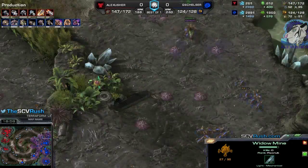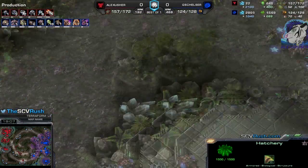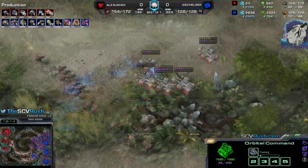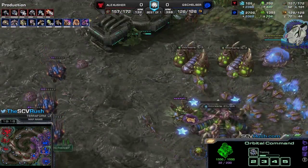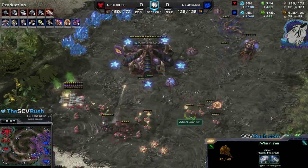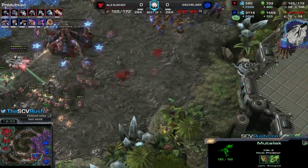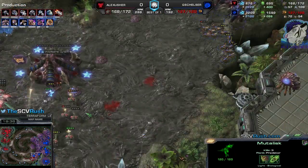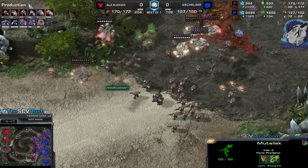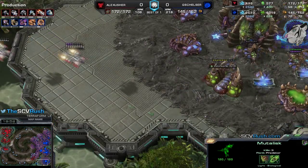Getting some kills here — I will take out that base for sure. He got such a huge bank, so Ultralisks are on the way, and my economy is crippled like crazy. He is supply blocked — he needs to produce a lot of Overlords first. He has seven Larva, so that's fine. Still no combat shields! But he can't fight that — 2-2 against 2-1 is difficult, and he doesn't have enough units. He's so heavily supply capped — there's a drop. He's got the money but can't spend it. Three Ultralisks on the way.